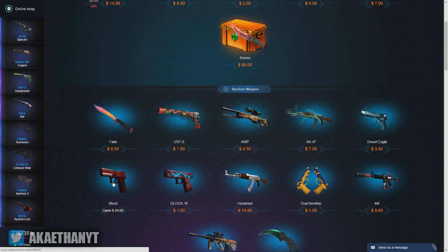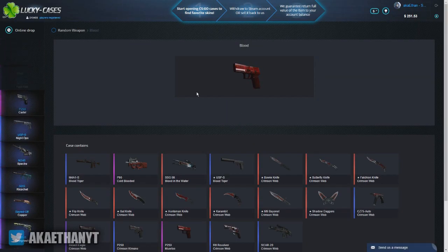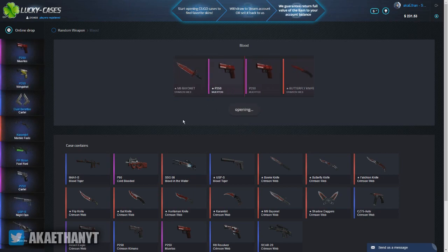Let's see what else there is. There's the Blood case, which I kind of like — it's pretty much just like the red and black skins. There are some knives on here, not the best knives, but there are some pretty good knives.